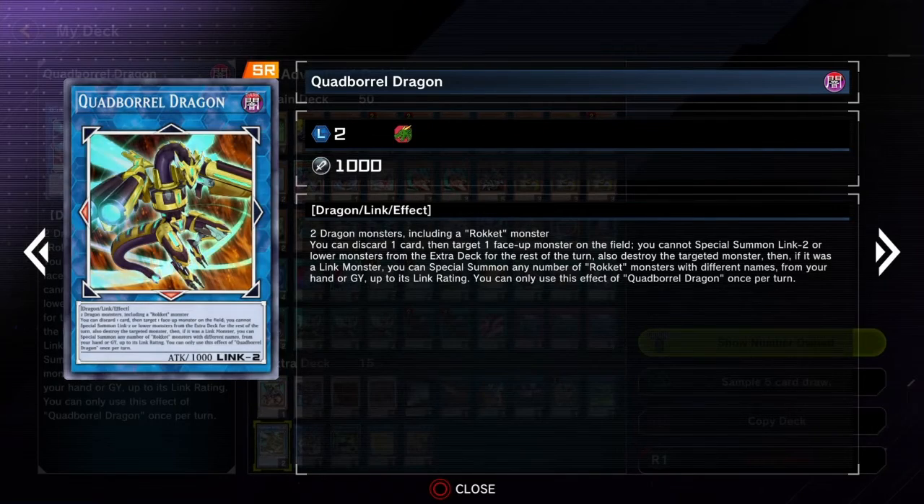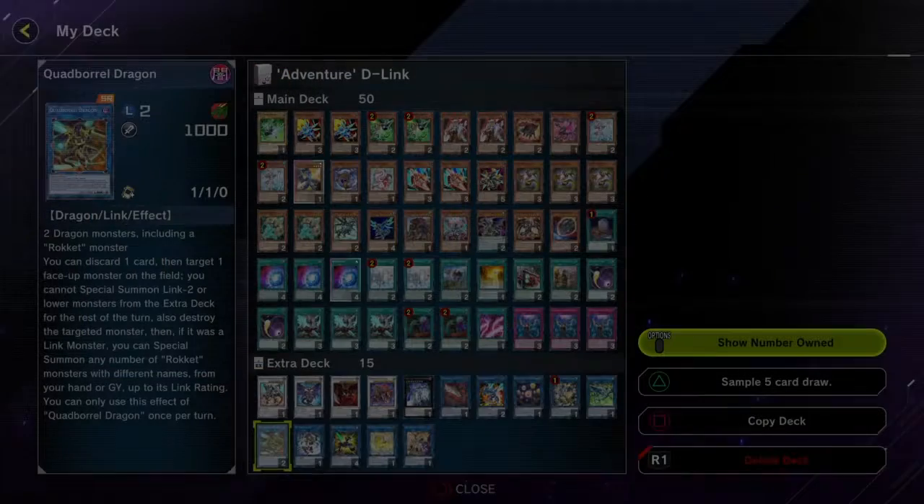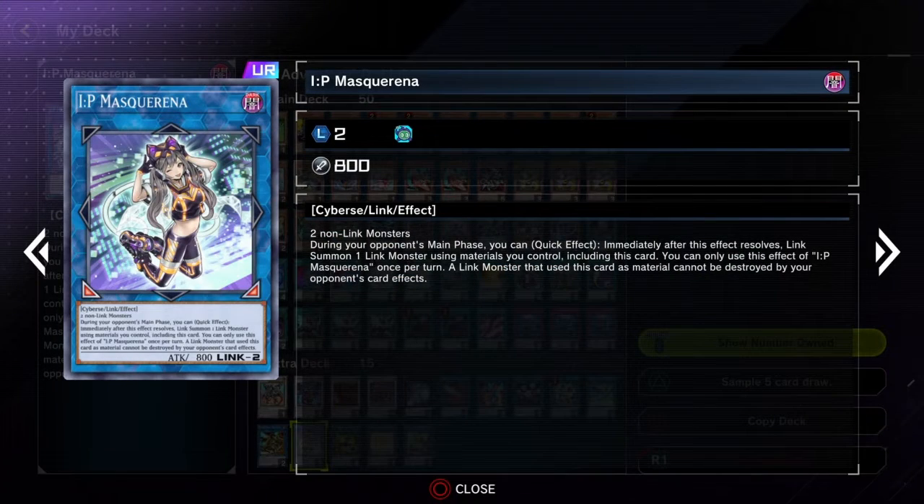Romulus — another good card, searches your Dragon's Ravine. It has an effect to special summon, but it negates the monster's effect and it can't be used as link material, so I wouldn't advise using it a lot. Quad Borrow — a good way of getting rid of your monsters, getting him on the field, tributing him, getting two monsters back, and going into Savage.